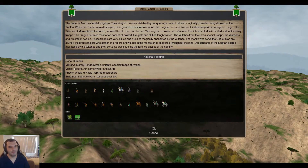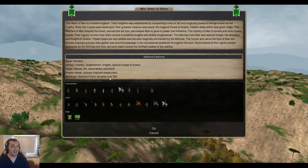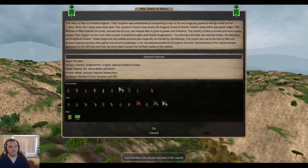I really like the Monk over the Royal Forester. As far as your other stealthy people, you've got your Bard, your Mother of Avalon, and your Lord Warden.